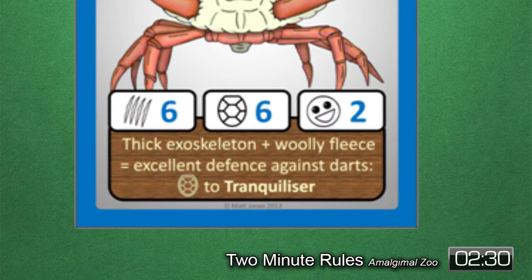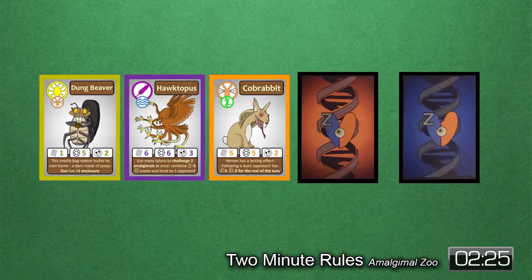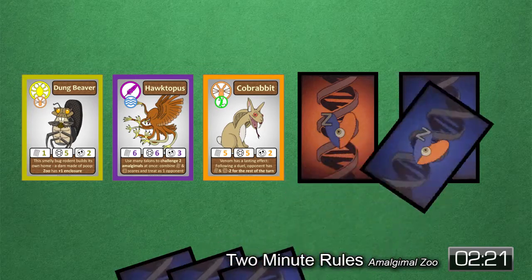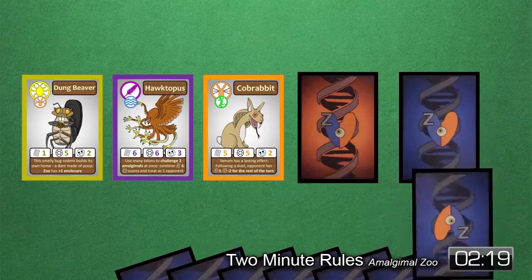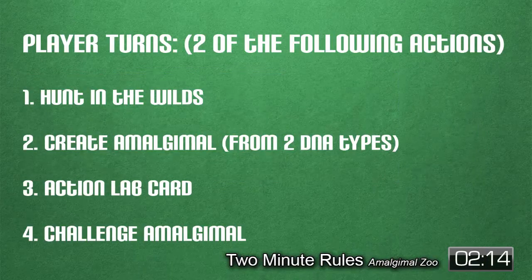The setup of the game is fairly simple. Each player is given two cheat sheets: an Amalgamal Index and a reference sheet for the icons and rules. Each player is dealt seven lab cards, and the Wilds is created from a shuffled Amalgamal deck — three are laid out face up, forming the Wilds. Then each player takes turns spending two actions on their turn.